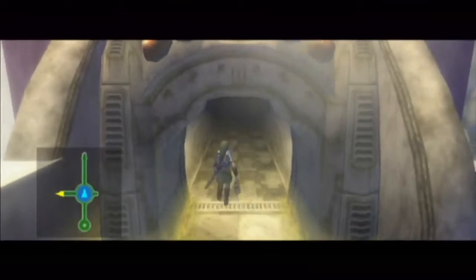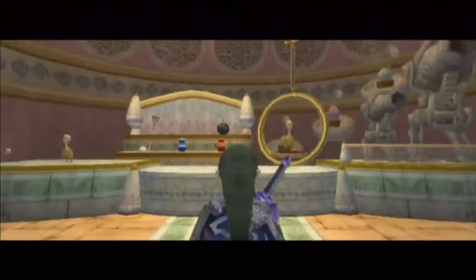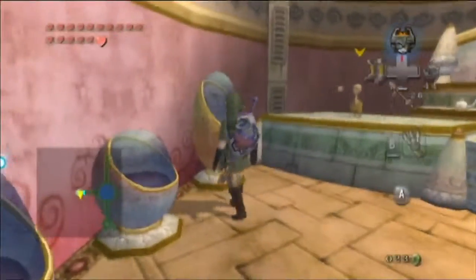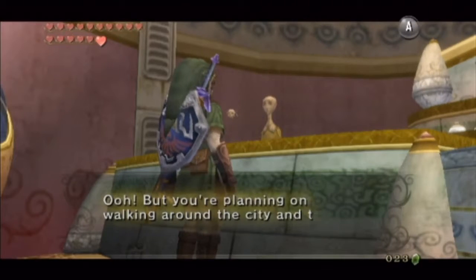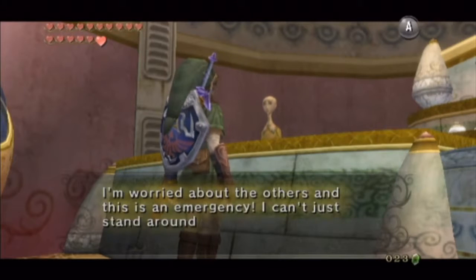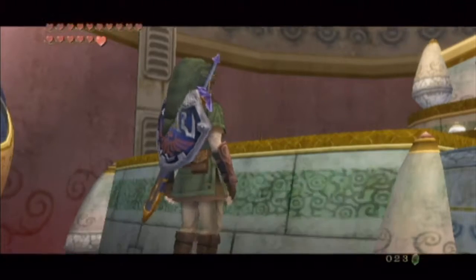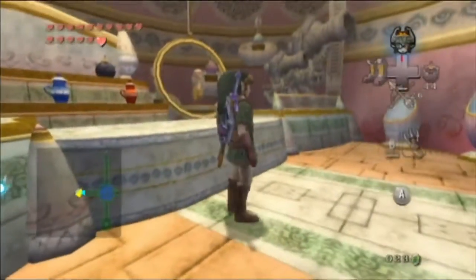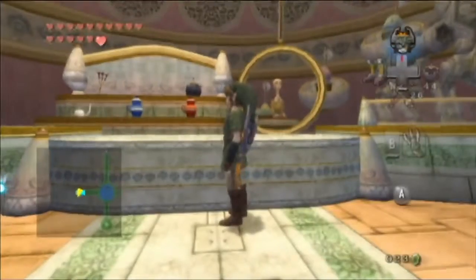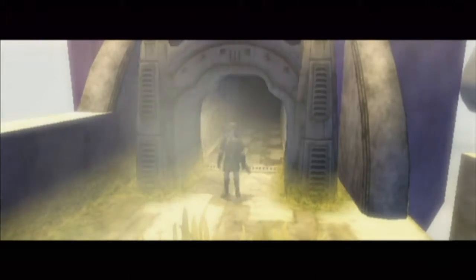And we have a Deku Baba, which I assume is a bit odd while they are up in the sky here, but maybe that's where they come from. This is a little shop, which is useful for us if we need to buy anything before we enter the temple. We can come back here whenever we need to as well.